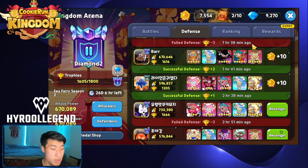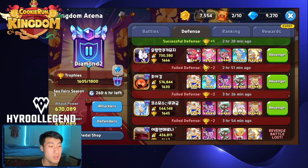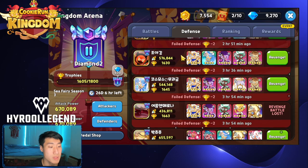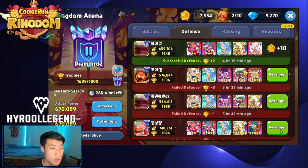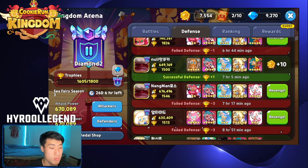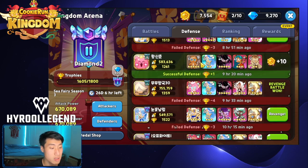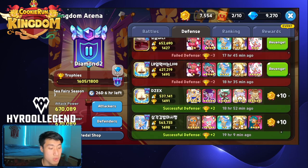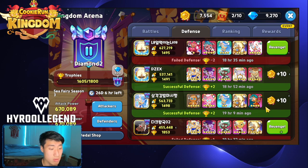If you look at some of the defenses that happened in the arena, you can see I was able to successfully defend against the one-shot comp multiple times. The team does struggle against Holly Berry teams and speed comps because I'm not able to defeat them in one shot and will lose there. But keep in mind you're still able to beat a lot of these Tiger Lily comps and Ginger Brave teams. I've only been using this team for less than a day.